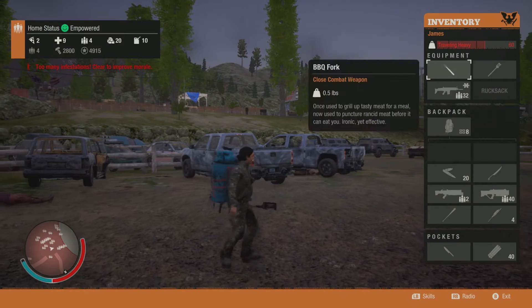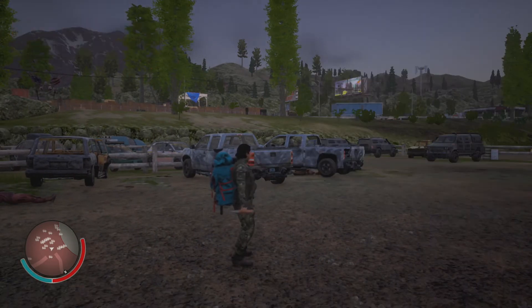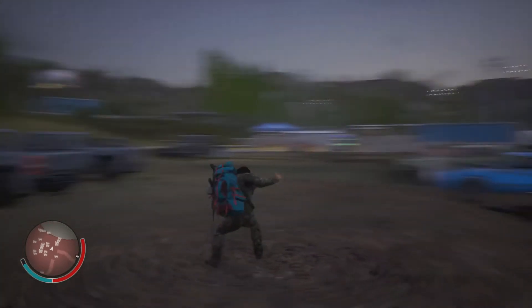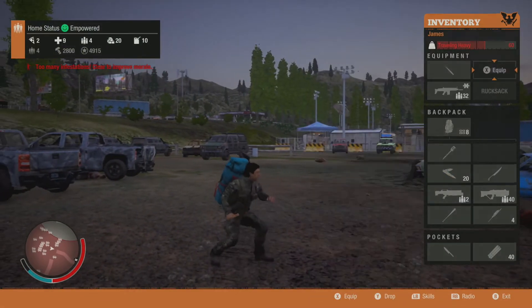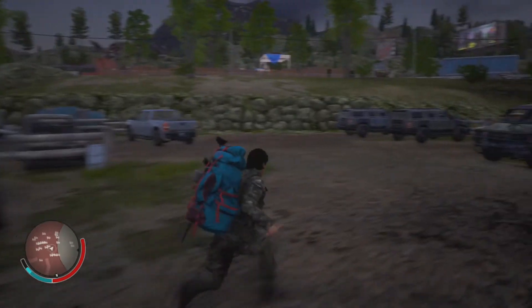Let me figure out how to equip that. I have to unequip this one first. There we go — it's the Barbecue Fork! We got the moves, look at that. All right, let's go check out this Barbecue Fork on some poor zombie.